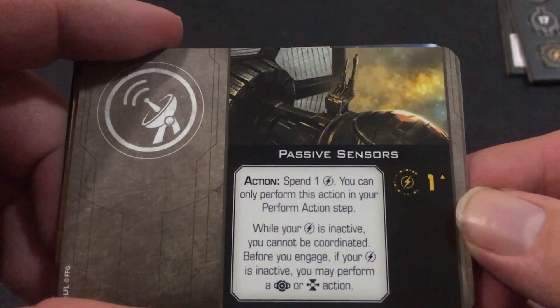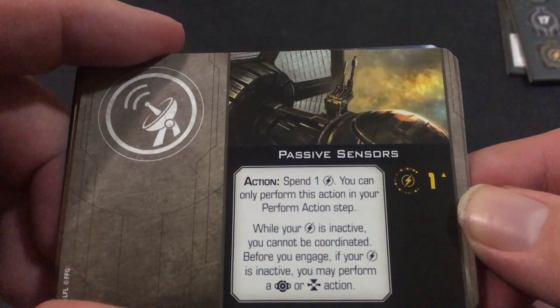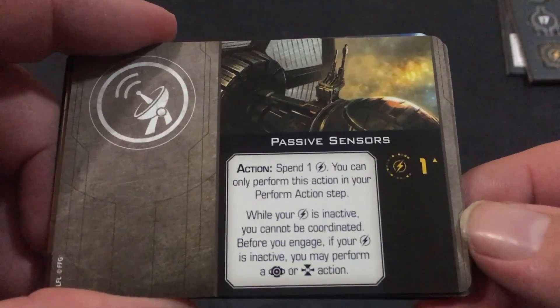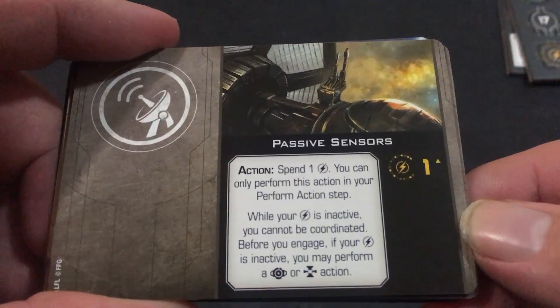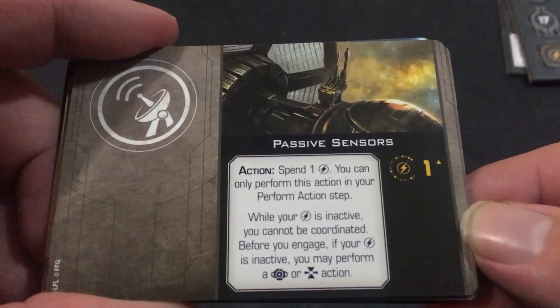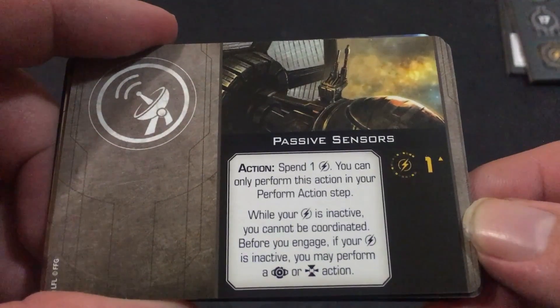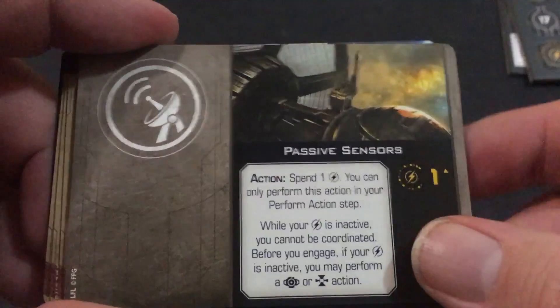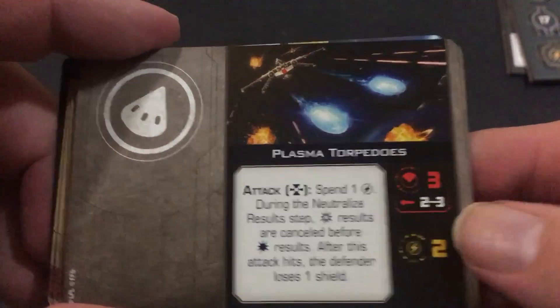Pass the Sensors: spend one charge — you can only perform this action in the perform action step. While your charge is inactive, you cannot be coordinated. Before you engage, if your charge is inactive, you may perform a calculate or target lock action. You get your Plasma Torpedoes.